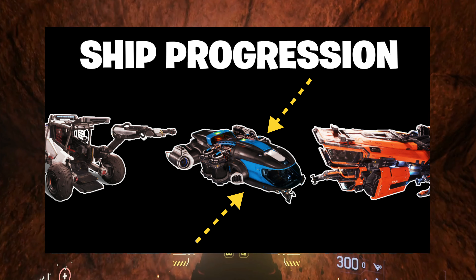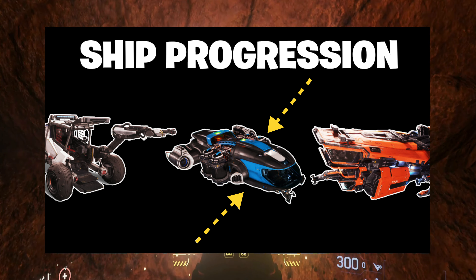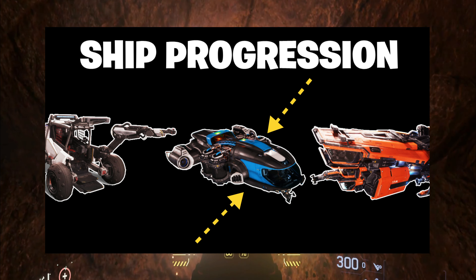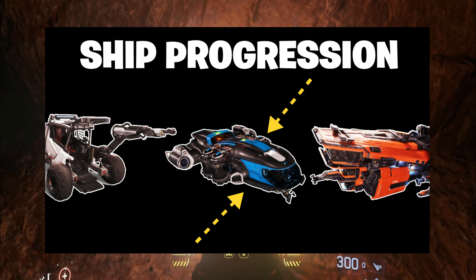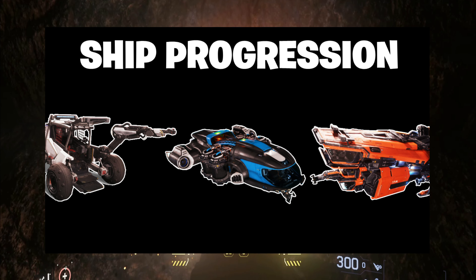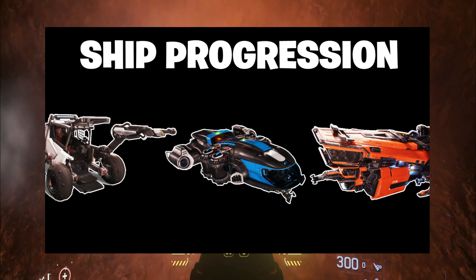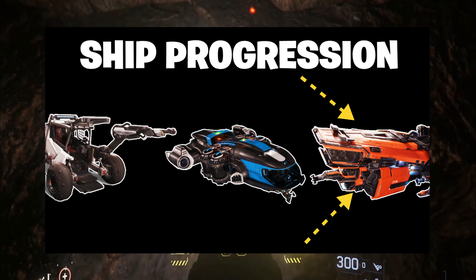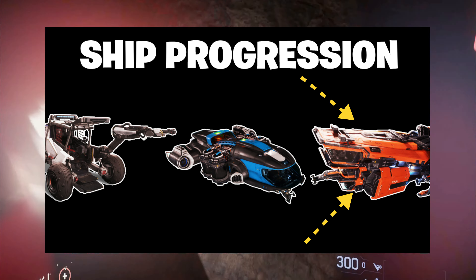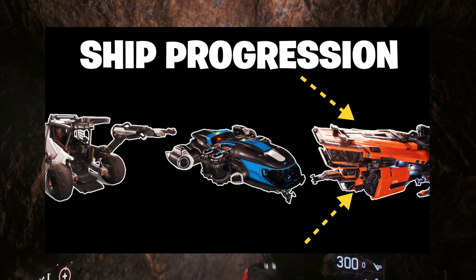How does 250,000 AUEC a trip sound? That is what the Prospector can do. All you have to do is find the deposits, mine them, crack them and suck up the materials. Lastly, the final ship in the progression tree is the Mole, which is a multi-crew mining ship aimed at crew gameplay. It comes with three big mining lasers, though you can only use one at a time — one per player.